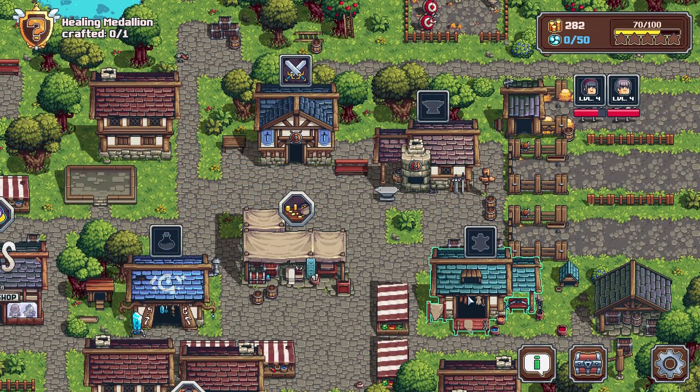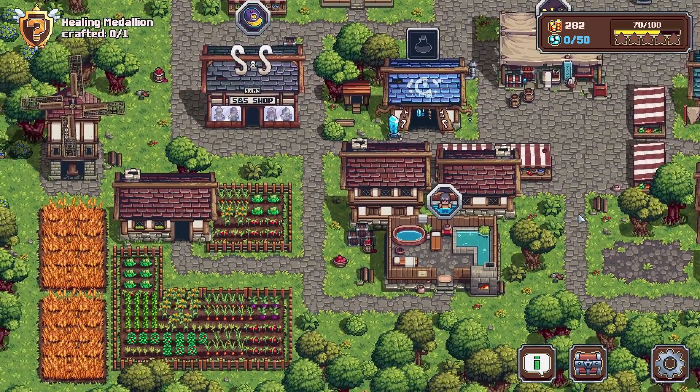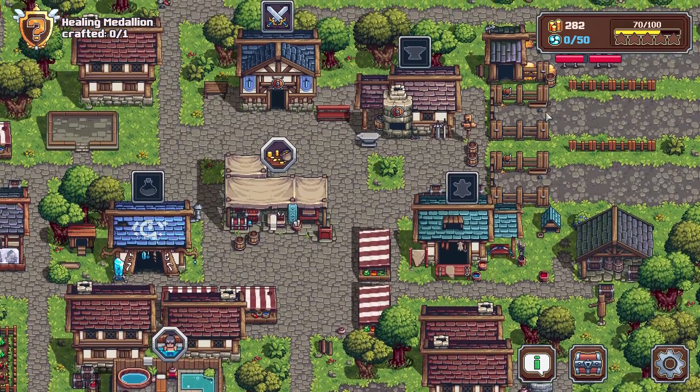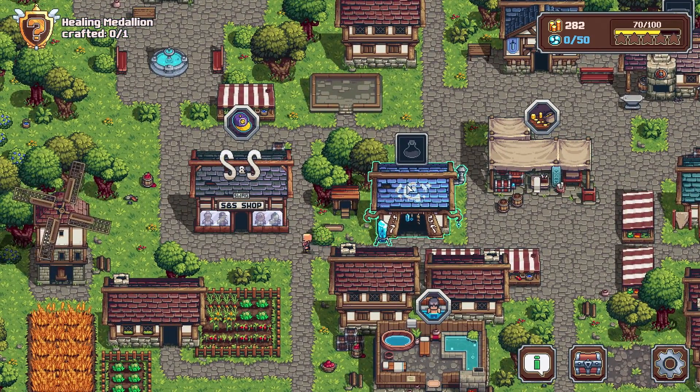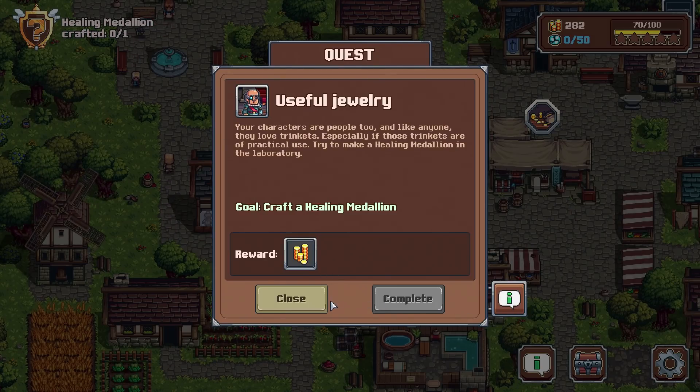Welcome back everyone to Swag and Sorcery. Unsurprisingly there was quite a lot of interest in seeing at least a little bit more of this game, so here we are for at least one more episode. Where were we when we left off? I believe we had just opened up the alchemy shop, or the magic shop perhaps.